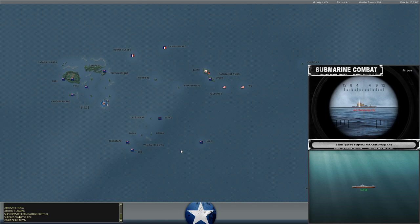Meanwhile, off the coast of Fiji, we can see the cargo ship Chattanooga City taking a few torpedoes from the Japanese as well. That's not great, but at least it's only a cargo ship. We have plenty and plenty of them.